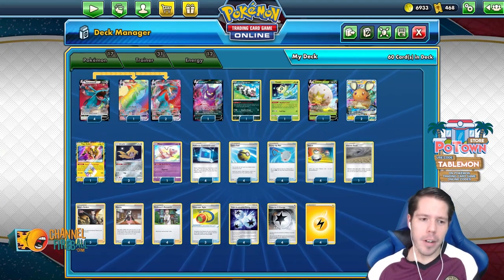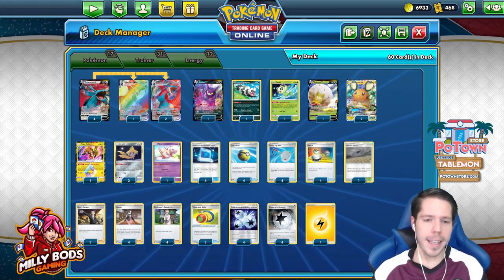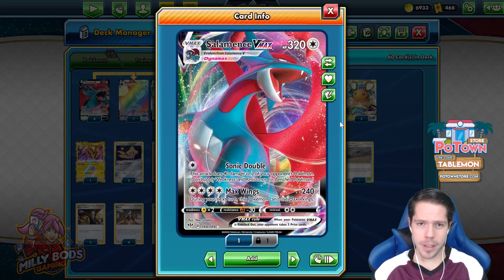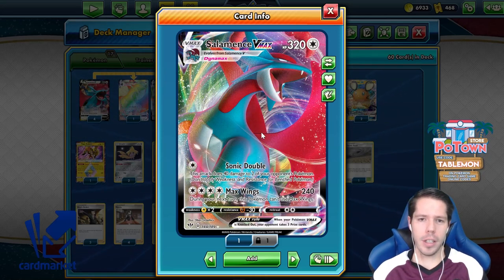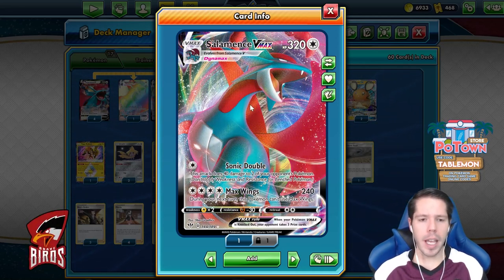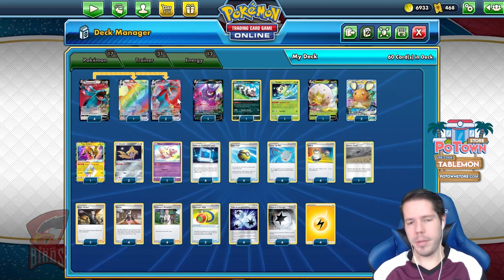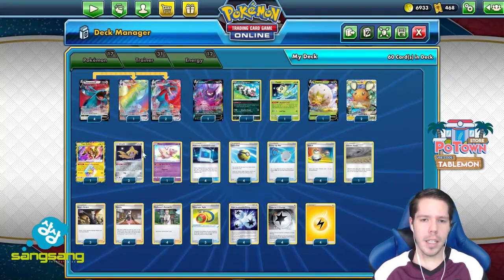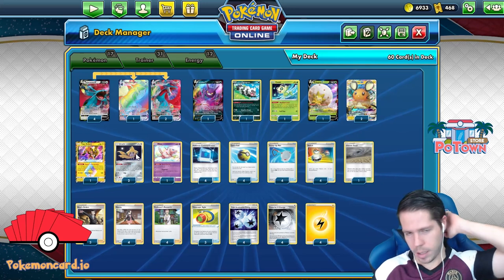Hello everyone and welcome back to a brand new video here at Tablemon! I figured it would be cool to utilize one of the best performing decks from 50 Keys 50 Decks — and that is Salamence VMAX. Salamence VMAX was able to get a win, which was really surprising. I don't think any of us expected a full five points with Salamence VMAX, and it was a big contribution to me qualifying. Sonic Double does 40 damage to your opponent's Pokemon, and Max Wings does 240 damage, though this Pokemon can't use Max Wings during the next turn. We do play the Jirachi engine along with Scoop Up Nets and Zigzagoon to help with extra damage and consistency.